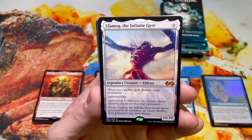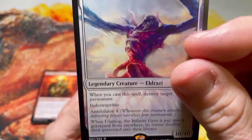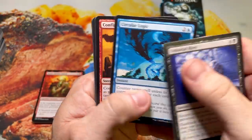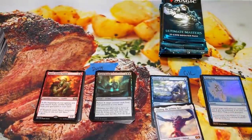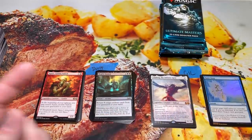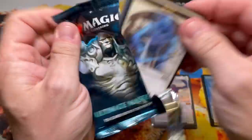Sheesh! Gil with the Ulamog! Let's go! Somebody's saying he's designed after an octopus — is that true? I don't know. Circular Logic — love that card. He was bitter. And a Turn to Mist. So as far as Mythics go, this box has been really strong. Not gonna lie — we've got the Snapcaster, we got the Ulamog, and hopefully one more lurking in one of these packs.